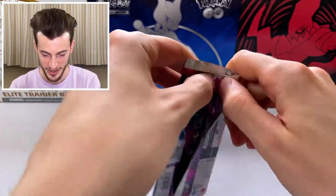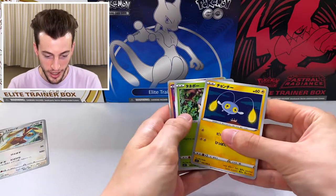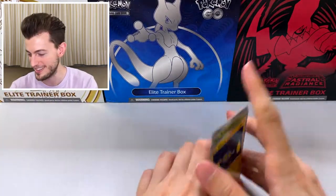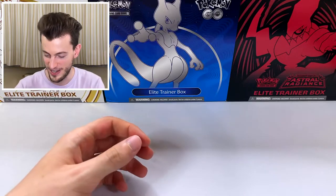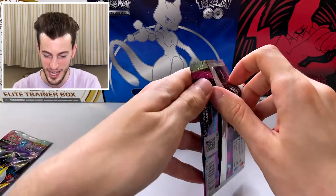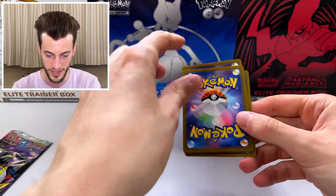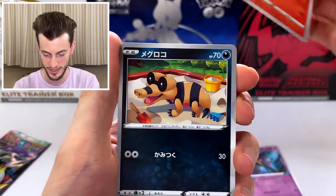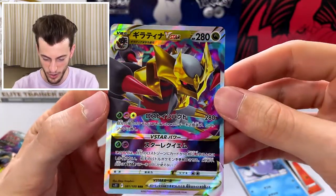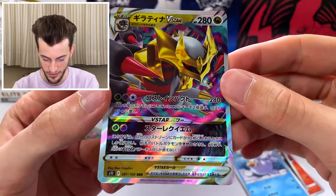Go away, Lopunny. It was a Sableye. For a moment I hoped that we had found something. But we only have two left, which means it's in one of these two, I think — because we have to find something, right? Banette, Slugma, the crocodile, the seal, Giratina V-Star. This is cool. But that means I am pretty sure that in this last pack, there will be something amazing. The very last pack — Triple Rare, really cool. I do love the art of this card.